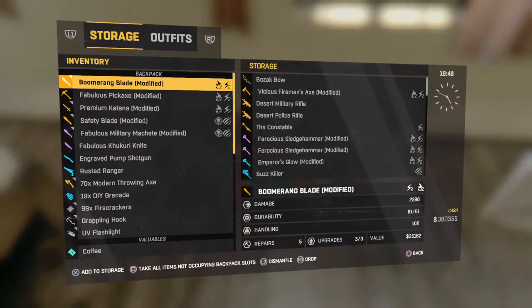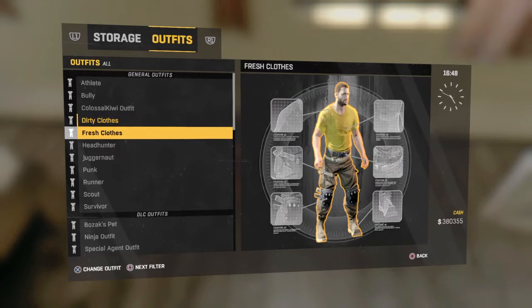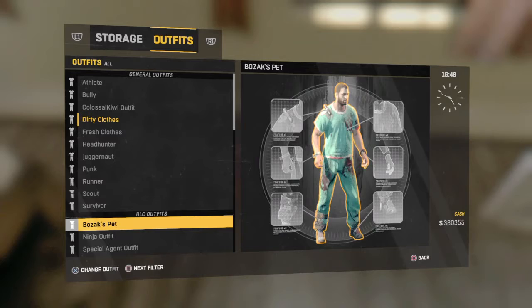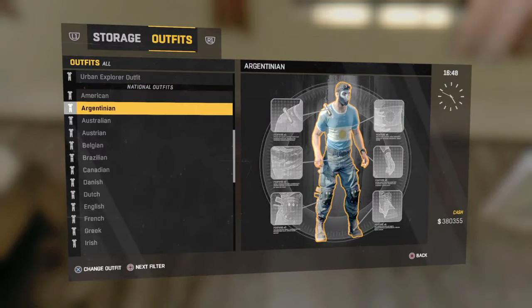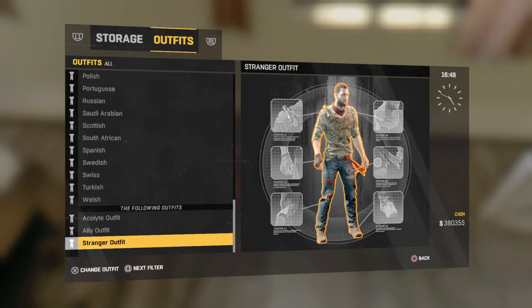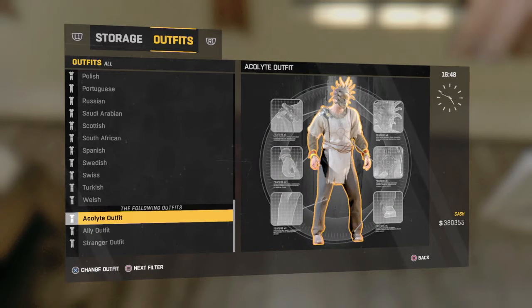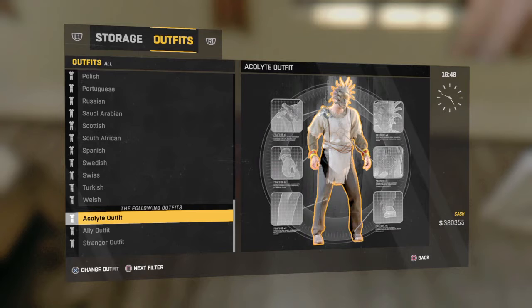I'm going to show you the new outfits. Here's the dirty clothes outfit, which is what Crane wears in the title screen before the update — this is actually my new favorite, though I still like the ninja outfit more. The other outfits haven't changed one bit. Now moving to the DLC outfits — we also have the national outfits and the Following outfits: the stranger outfit, ally outfit, and acolyte outfit. The first two are not my favorite, but the acolyte outfit I actually like.